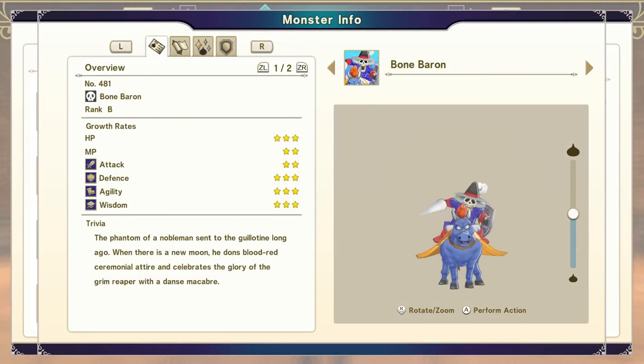The first thing you're going to need is a Bone Baron. A Bone Baron is a zombie combined with a beast, with either of them being B rank. That will let you unlock a Bone Baron.